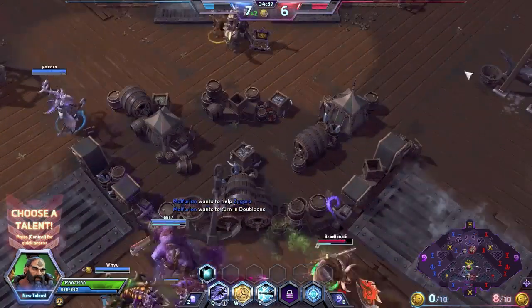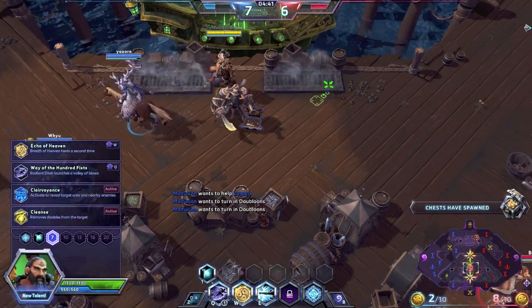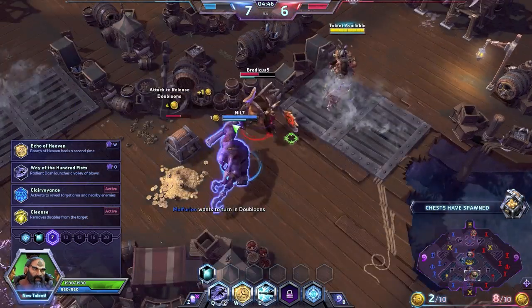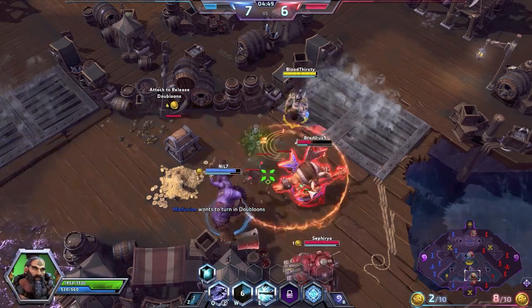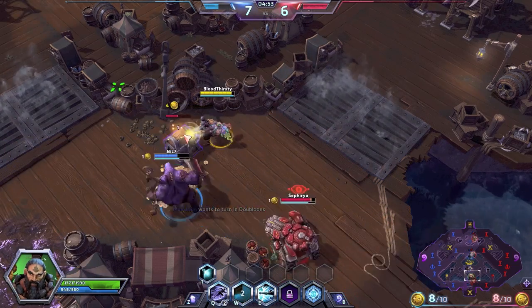We've got Malfurion and ETC — I don't know why I said Stitches, they're a little similar. I want to pick up Echo of Heaven. Echo of Heaven means my W ability after two seconds does the healing ability again, but only for 50% of the healing.